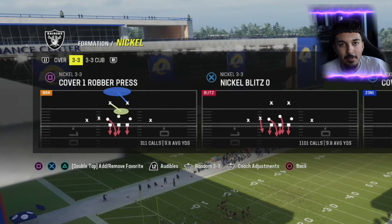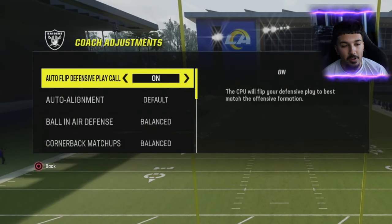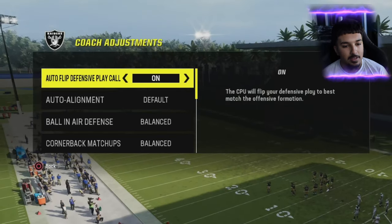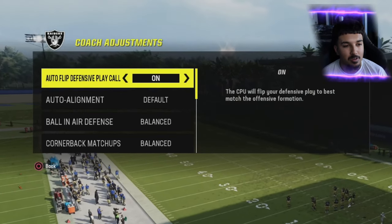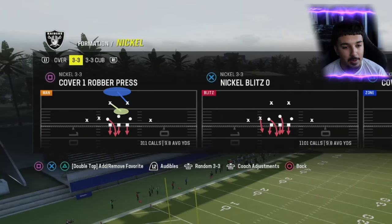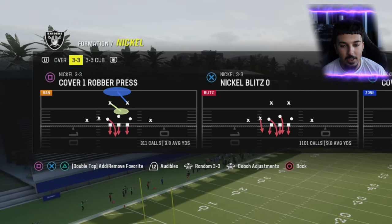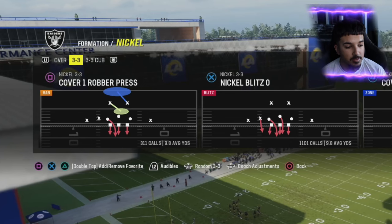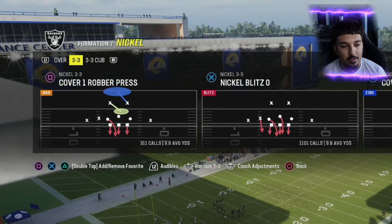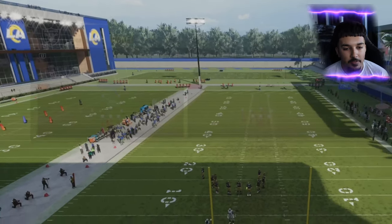Make sure your auto flip is on. This blitz works best versus bunch and bunch offset formations. It's pretty good versus tight formations too, but practice your alignments and zone setups because it gets a little tricky versus bunch tight end and trips. I highly recommend running this first against bunch and tight formations.